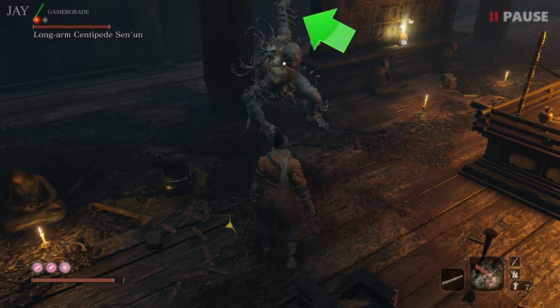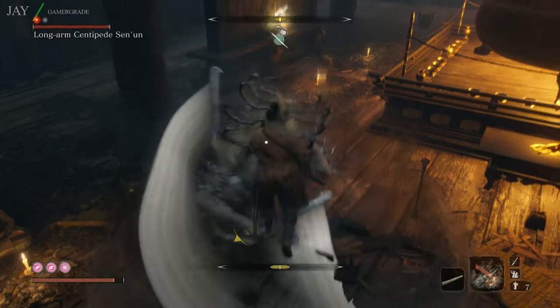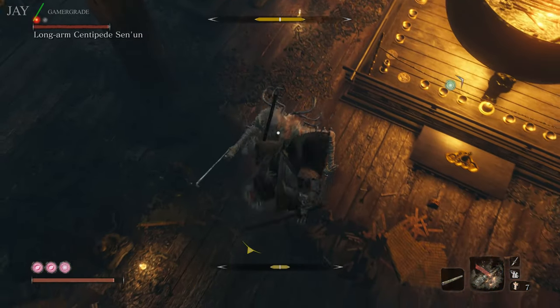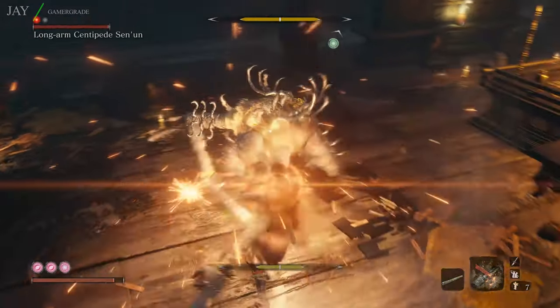He'll then perform three quick slashes, which should be deflected or blocked. The red kanji symbol will then appear, indicating the upcoming unblockable sweep.